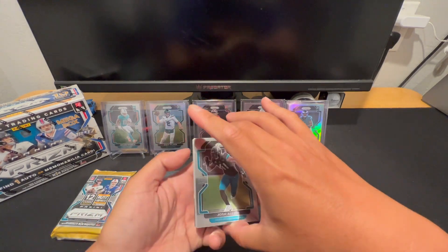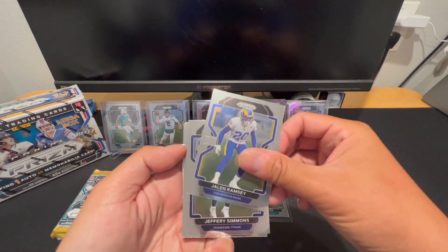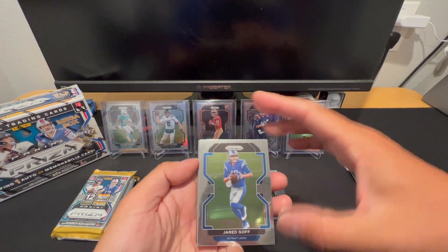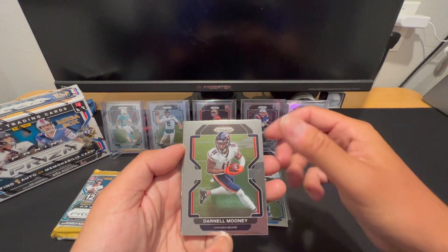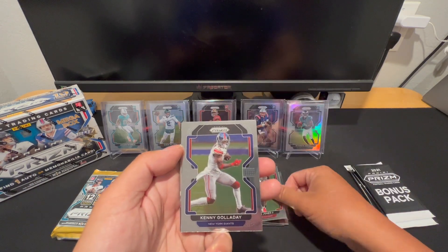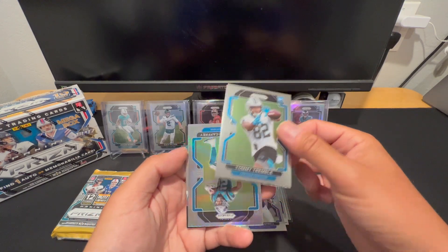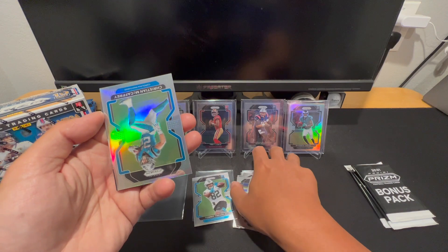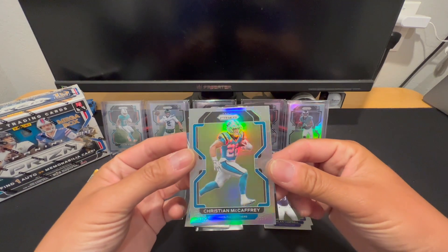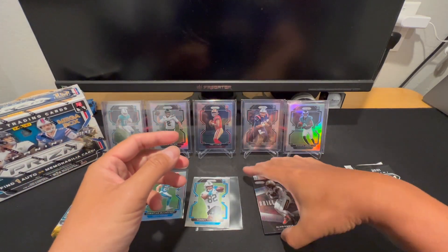First solo — please give me something good. Josh Allen, Jaylen Ramsey, Jeffrey Simmons, Jared Goff, Darnell Mooney, Dion Miller, Ronald Jones, Kenny Golliday — whoa, almost lost a card — Claise Campbell, Tommy Tremble. Got a Christian McCaffrey on the silver — nice looking card. And Alvin Kamara on the brilliance.